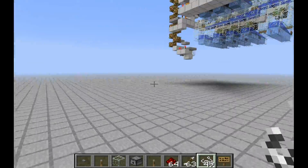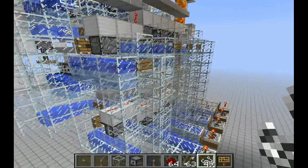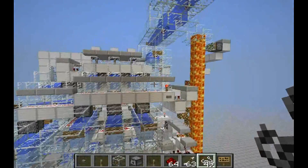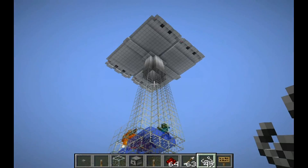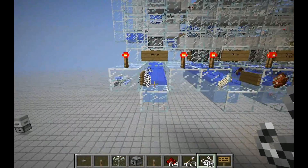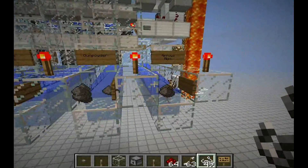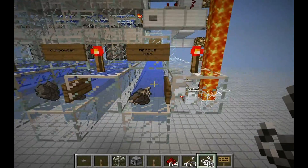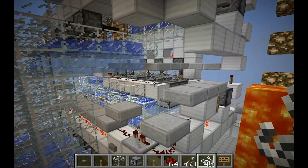Another thing I want to show you is the sorter itself. It's connected to the top system and down here are the outputs — for example, string, bones, rotten flesh, gunpowder, and arrows or miscellaneous.